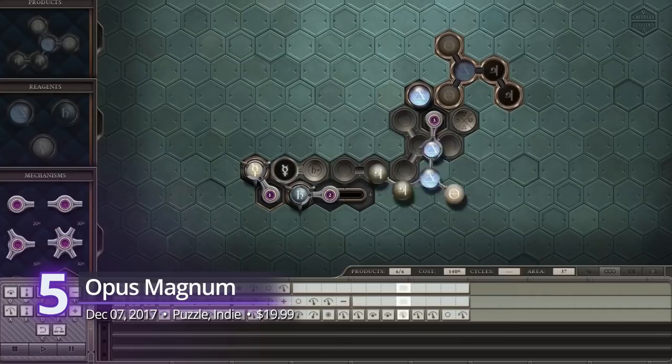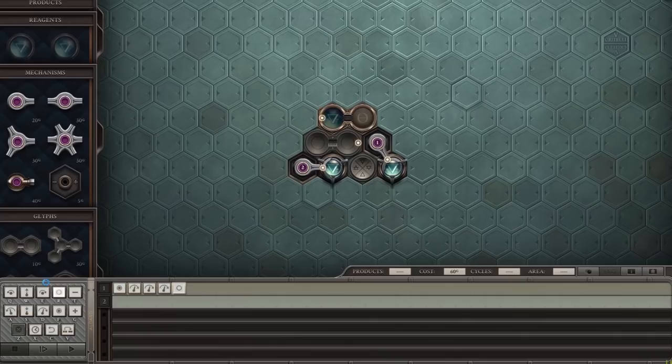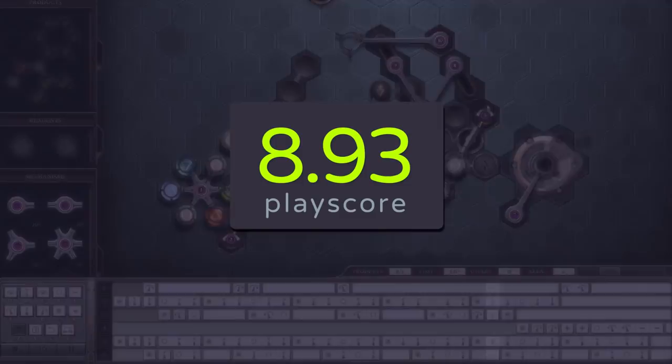Number 5: Opus Magnum. From the studio known for its engineering puzzles, Zachtronics, Opus Magnum is its own kind of masterpiece. It's one of those puzzle games that starts simple but introduces various mechanics that make everything complex. Create potions galore using their unique transmutation contraption, putting a fun twist on programming. For anyone with an appetite for puzzles and rich storylines, it has a PlayScore of 8.93.